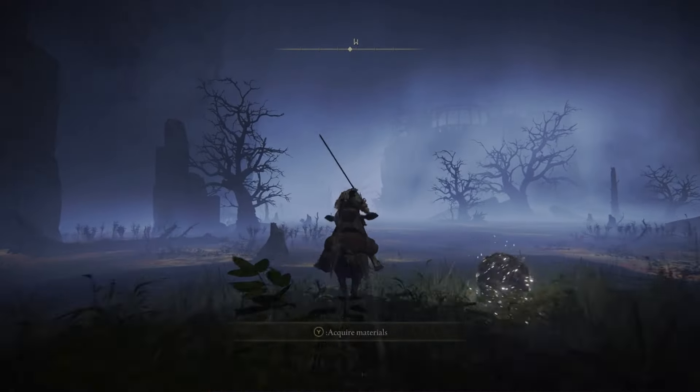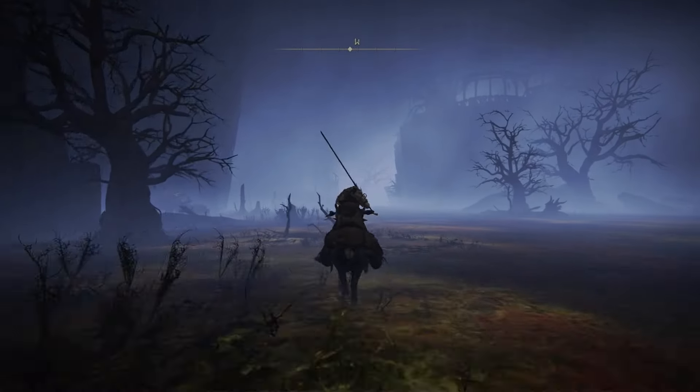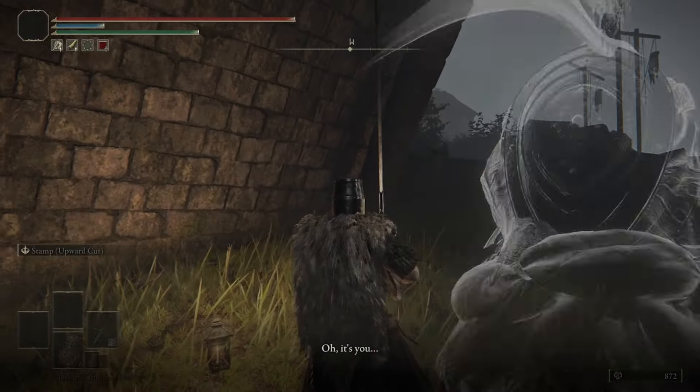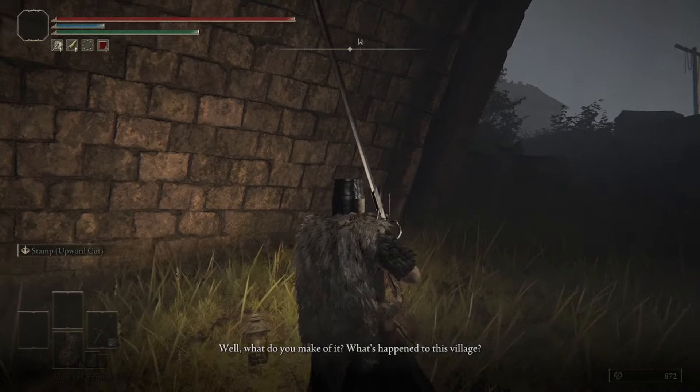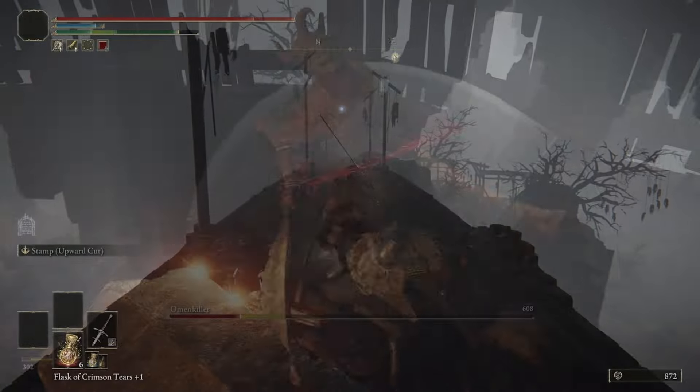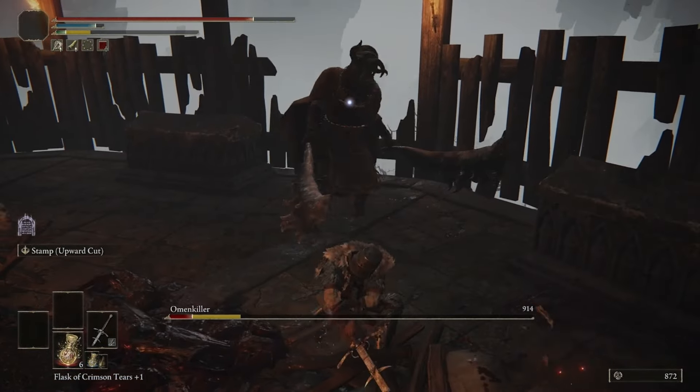Head directly west into the Village of the Albinaurics to find Nepheli Loux — she'll be under a bridge outcropping, absolutely mortified at the atrocities that took place here. Exhaust all of Nepheli's dialogue, then run up and over across the bridge to kill the Omenkiller miniboss in this area.